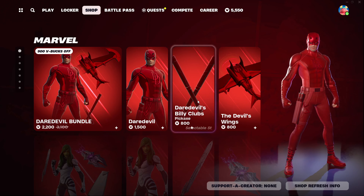First of all, the Daredevil Bundle's still here, the Gamora Bundle's still here, and the Rogue and Gambit Bundle's still here. Same with the Ghost Rider and Silver Surfer Bundles.